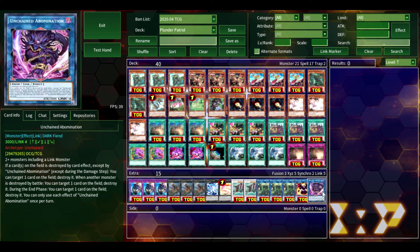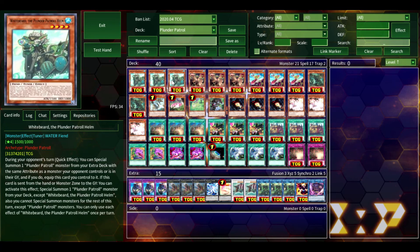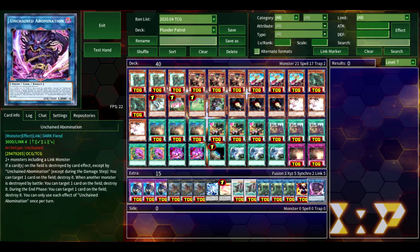Finally, Unchained Abomination — I thought throwing it in here was probably fine, though it probably would be better to have something like Borreload Sword in here. Unchained Abomination is cute as it can destroy cards — you can destroy one of your own Plunder Patrol monsters to get an effect off and then pop a card your opponent controls. It's tech. I have found no reason to summon it — probably run Borreload Sword over this. But that is my Plunder Patrol deck for you guys.